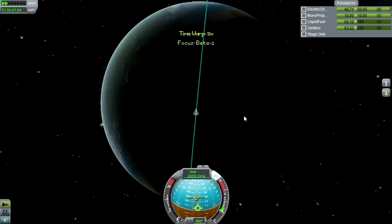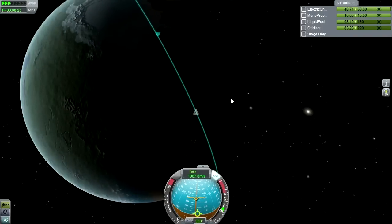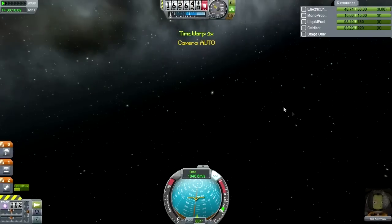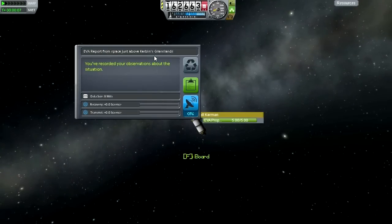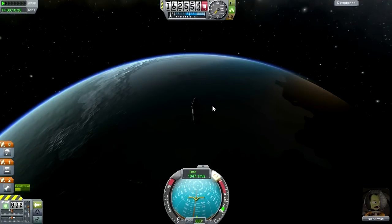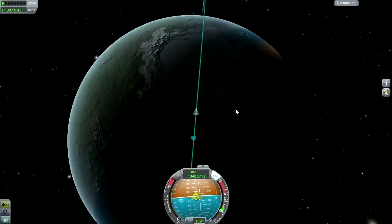Too bad I can't see what the biome is. I know there's a tundra or some other pre-arctic biome somewhere. At apoapsis, let's see what biome this is. Bill, could you do an EVA report? Grasslands - no, that's not necessary. Zero value there, folks. We have seen some tweaks to the science system here. But soon we should be above the arctic and get some new science data.